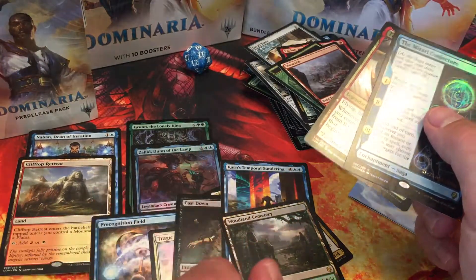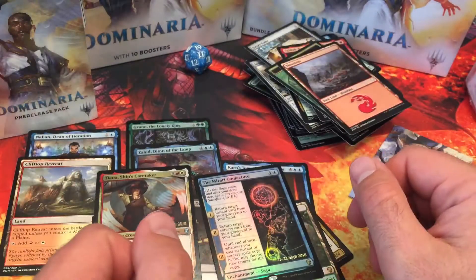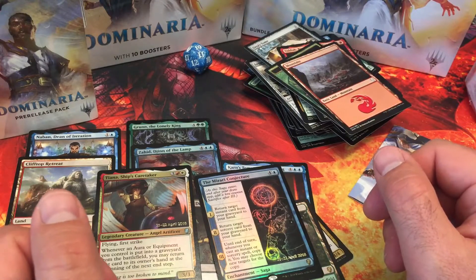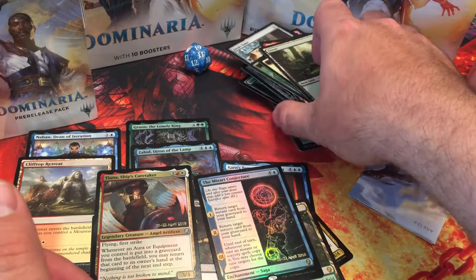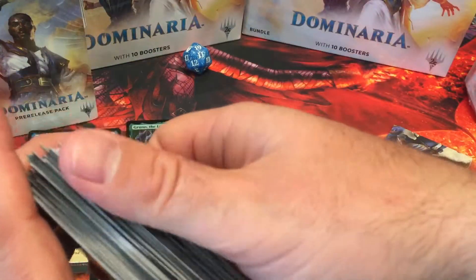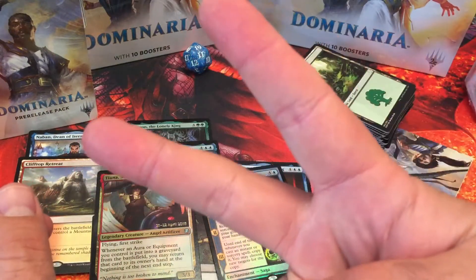Two rare lands, a foil rare, a foil uncommon, a little common. Alright y'all, tell me what you think of this set of Dominaria so far. Please like, subscribe, and share with your friends so I can hit my new goal of 4,000 subscribers and get a good channel going — apparently that's the new YouTube standard. Peace out.